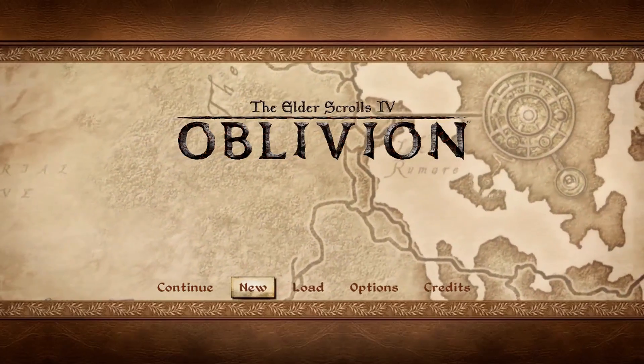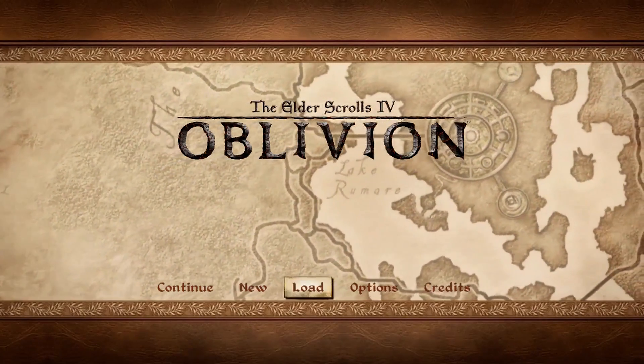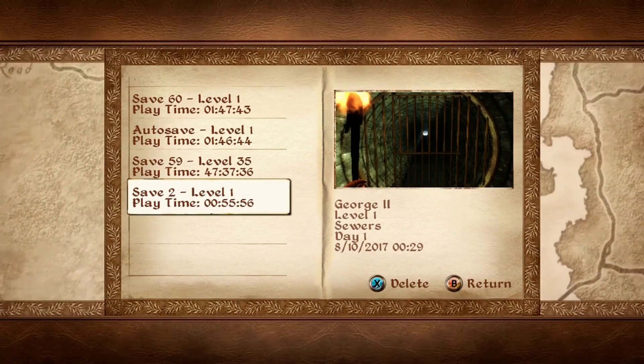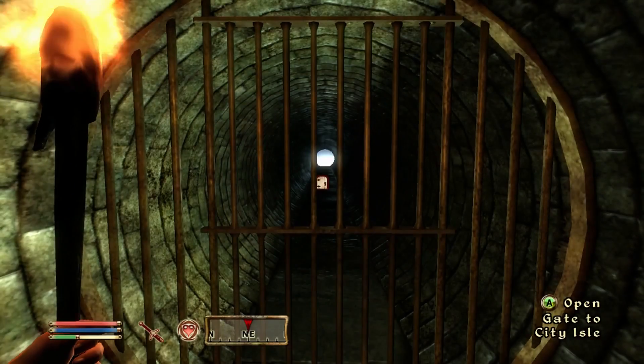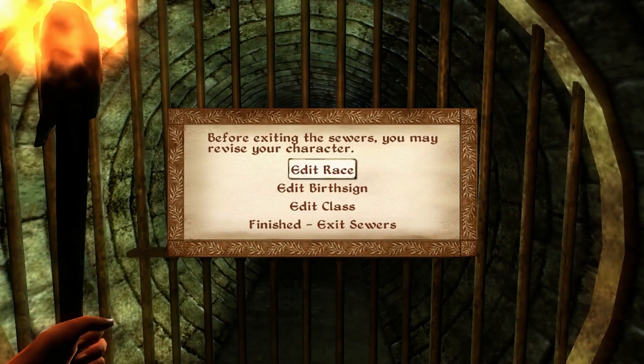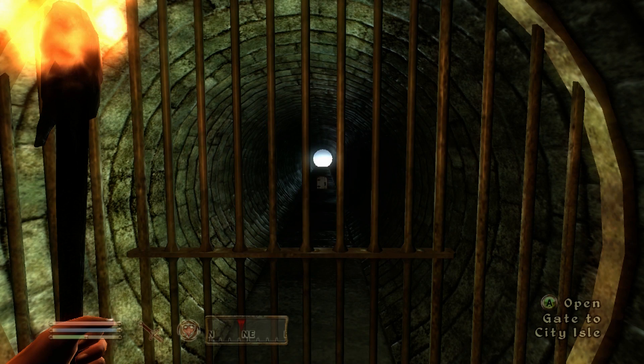So here we are, we're going to be playing Oblivion. I'm going to be starting a new character but skipping the tutorial scene — I have a preloaded save right before the exit to the sewers. If you didn't know, if you keep a save at this location you can edit your race, birth sign, and class as if you just started the game, and skip the entire tutorial.